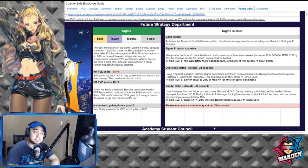For her ultimate, 'Daddy Help,' the cooldown is 60 seconds. She uses a beeper from her father and summons Machine God Daddy — a nanny robot that can't be healed when deployed. Machine God Daddy inflicts AoE damage, forces enemies to attack it for 3 seconds, and decreases approaching enemies' attack for 10 seconds — acting like a wall. At skill level 5, enemy attack decreases by 20% instead, and deployment resources gain plus 1 when used. She is clearly a terrific supporter: decreasing damage, enhancing damage, generating deployment resources, and summoning God Daddy — lots of utility in her kit.